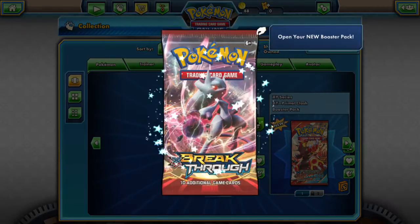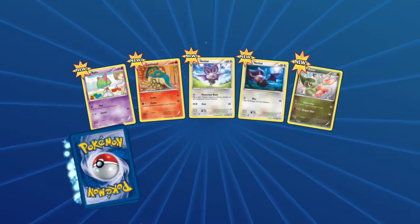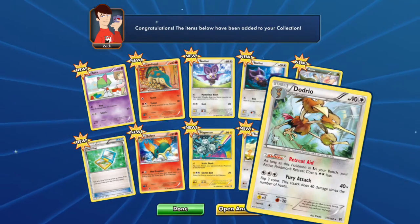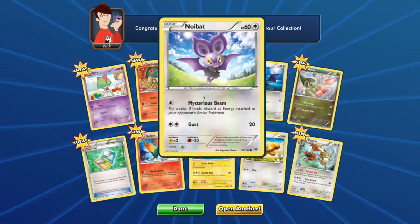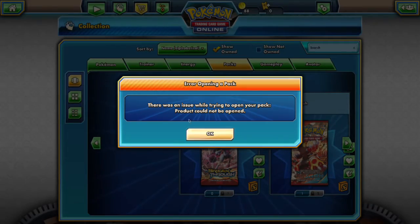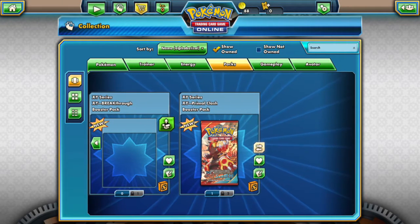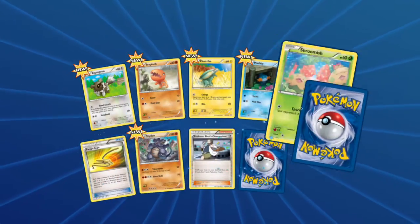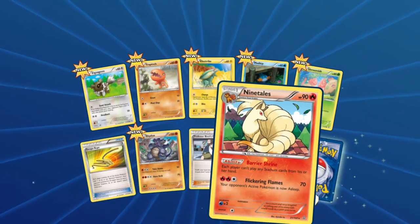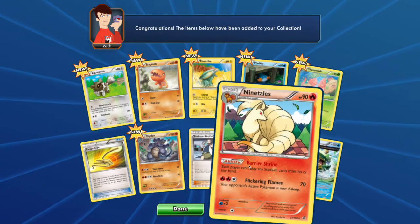Alright, let's open up this pack. Breakthrough. And our rare card is another Dugtrio. Dugtrio. Okay. Let's try to open this one for now, we'll just wait on that. That's not good. Ooh, we have two. Ooh, shiny Ninetales! That's a cool looking card. I like that. That's cool getting Ninetales.